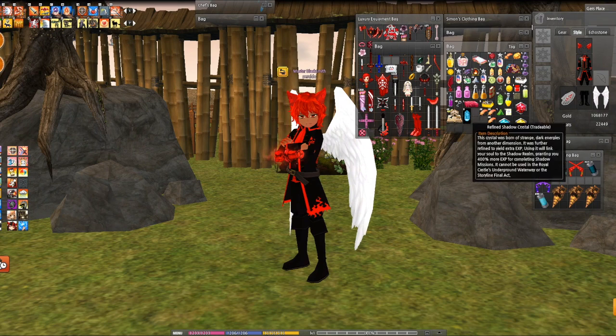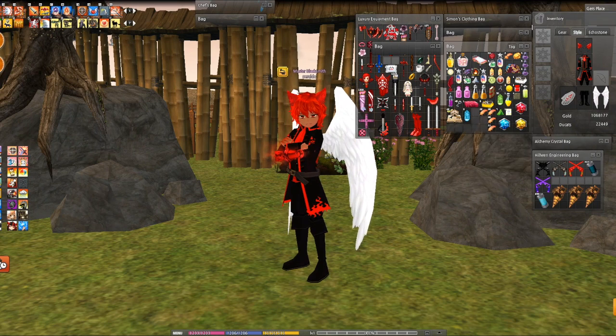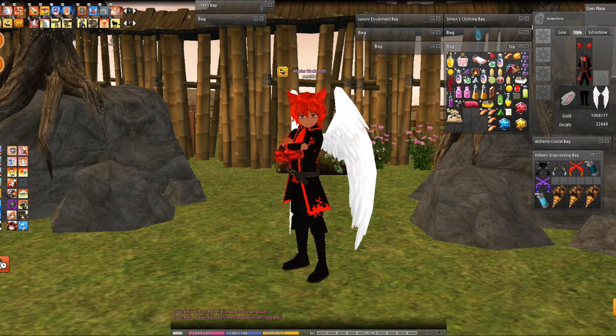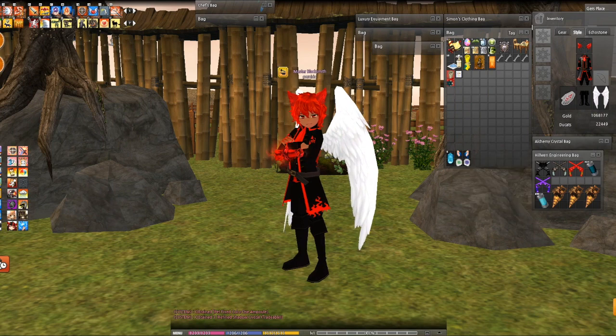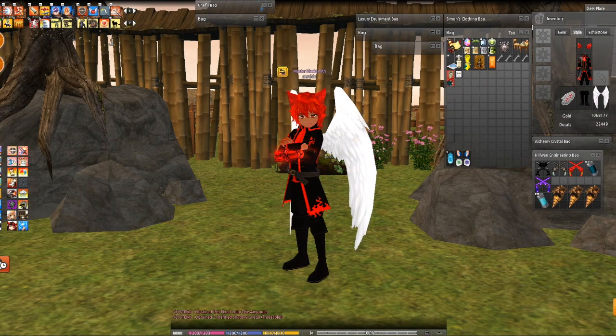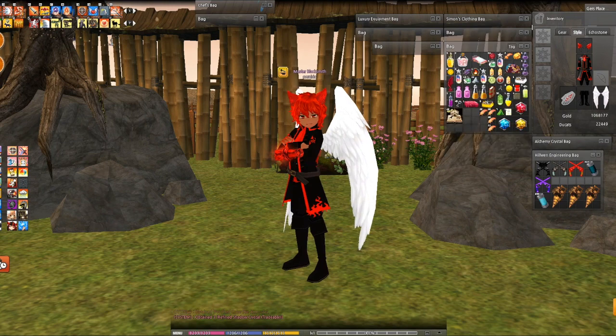Another shadow crystal, yay. And a green pet dye amp — sweet! At this point I'm pretty sure the refined shadow crystals are the basic drop, so I'm not gonna get all excited when I see one.